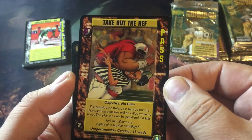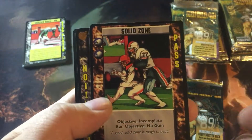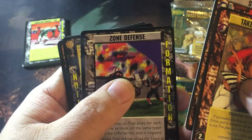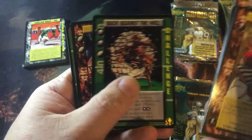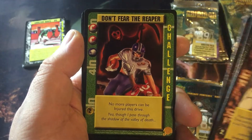Take out the ref - Jesus. Yeah, that's what football needs. Trying to be very family friendly - that doesn't look very family friendly. Solid zone, zone defense, eye formation, linebacker in position, roughing the passer, back against the wall, slant. Don't fear the reaper - I love that card, I love that song.